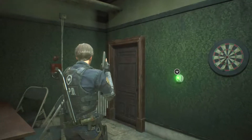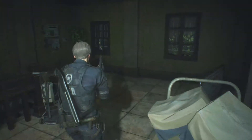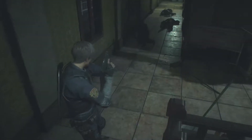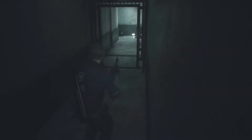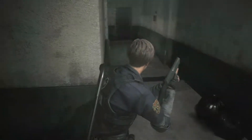Hey, how's it going everybody? This is Garrett the Cage and welcome back to Resident Evil 2 on the Xbox One X. We made it back inside the police station after running into Ada — her informant got murdered — and we went and played with some dogs.